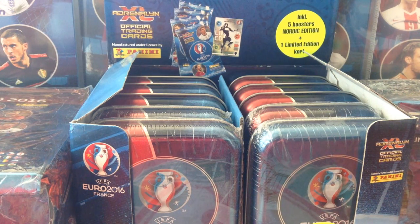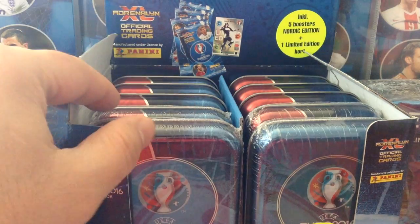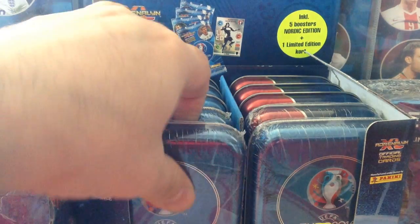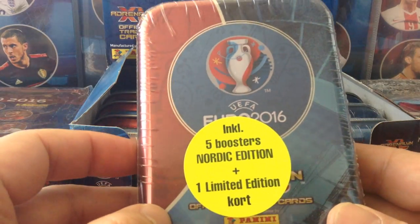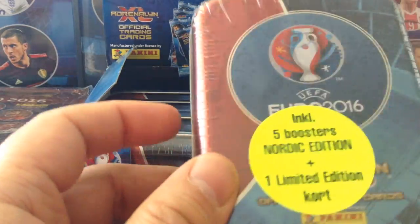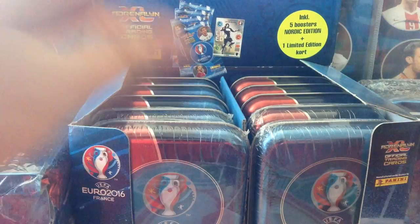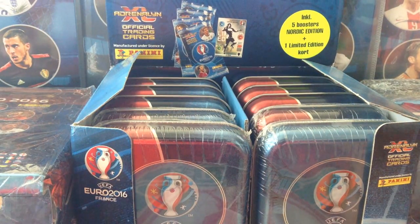Hello, welcome to Retschausa 7799 channel. Right now I'm gonna be doing a tin opening for the Nordic Edition. Those lovely products contain one limited edition card with five boosters of the Nordic section. It's a lovely wrap. We've opened six already, we've got four left. So let's open one up and see which limited edition we get.